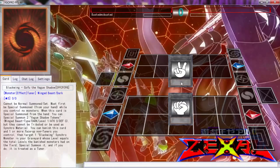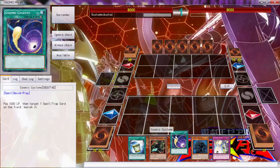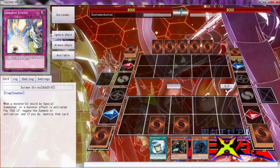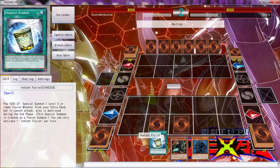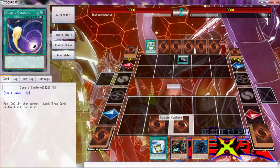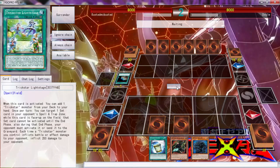Here we go, going up against Doyle. We won the rock-paper-scissors and we're starting off. Damn, this was actually a terrible hand, but we do have a Cosmic Cyclone, a Strike, and an Instant Fusion. Worst case scenario we have a tuner with Theseus, which is under five dollars. You guys should get it because I don't think it's going to get any lower than that.